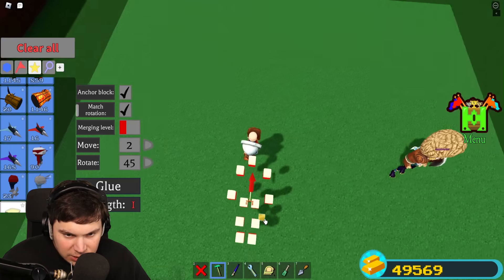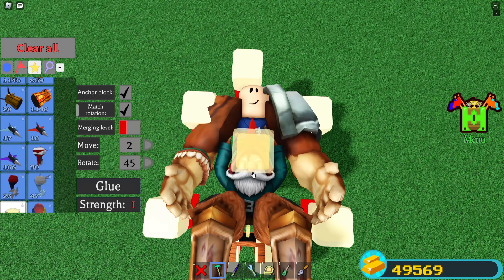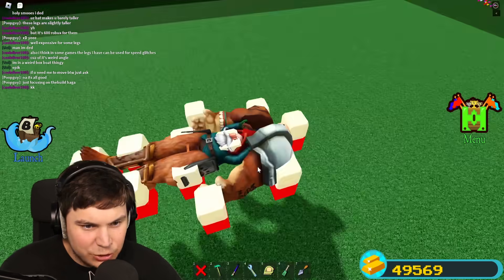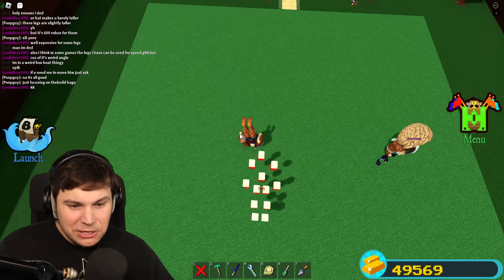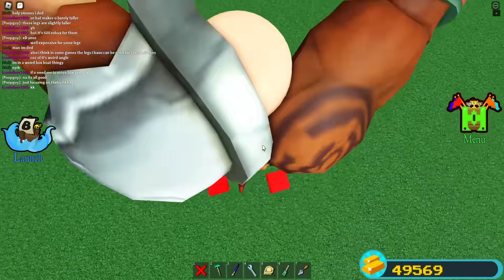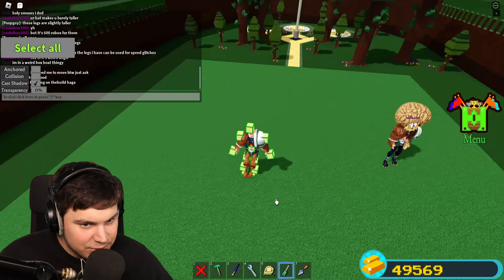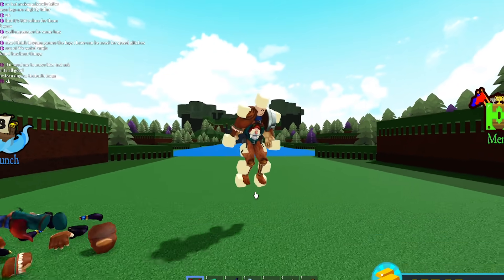We need one block for the chest now. I'm worried the chest might be too thin, but actually we have so much space — it'll fit just fine. Placing that block right there should be perfect. I think that's all the butter blocks we need to make this entire armor set work. Save it, sit down, place a firework, glue everything together — and it should be perfect. Select all, unanchored, collision off — oh my god, it is literally perfect armor!